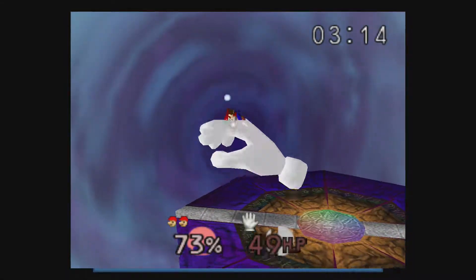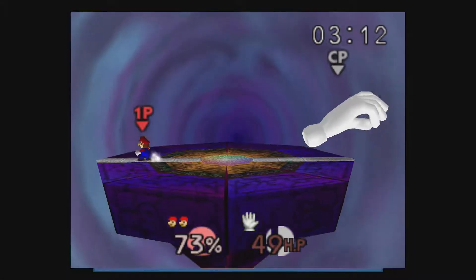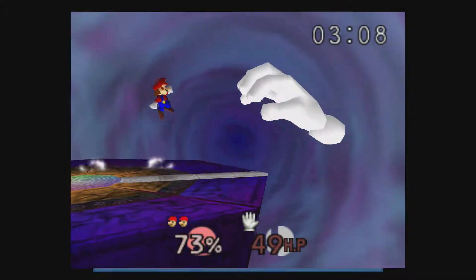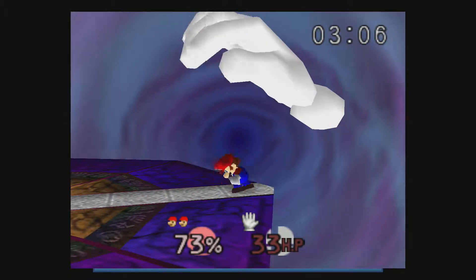This is a quick guide for the 'Defeat Your Own Creator' achievement in Super Smash Bros. All you need to do is complete the game by defeating Master Hand. This is the 11th challenge you'll face, excluding bonus rounds.